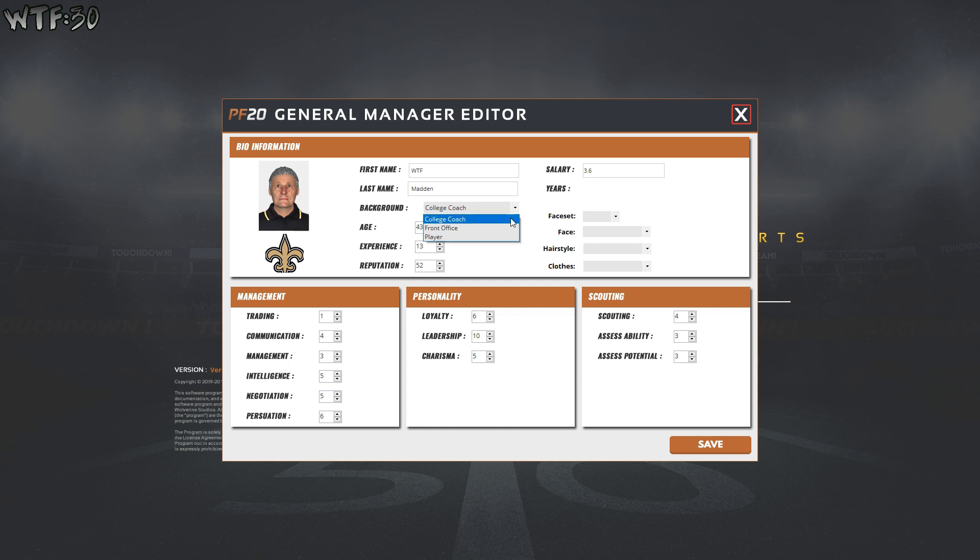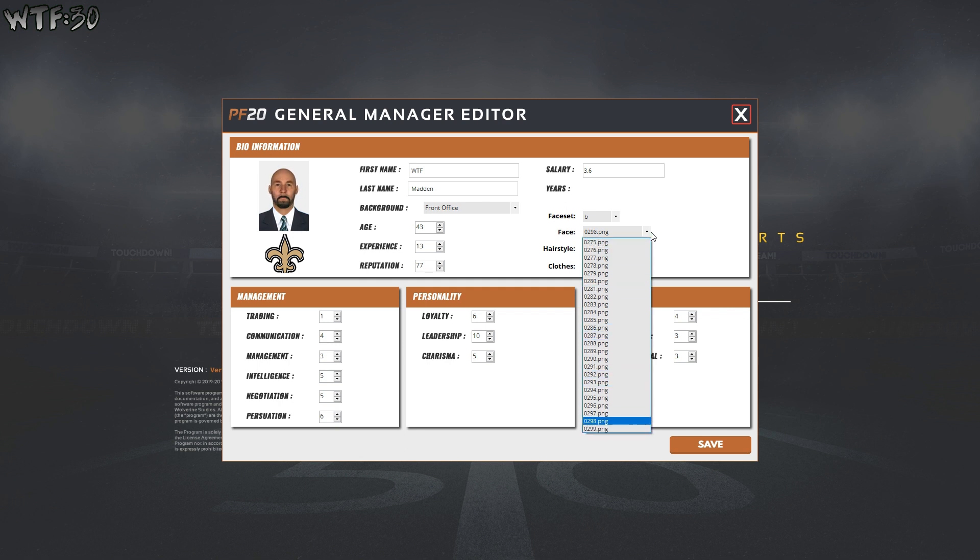Our background — let's say front office, age 43. Experience 13, reputation — seven is my favorite number so everything's going to be seven. Reputation 77. Face set — that looks good. Let me look at the different face sets and the different looking faces. I am bald so we will go with the bald guy.